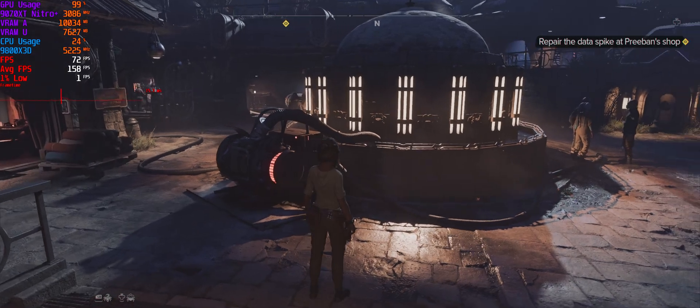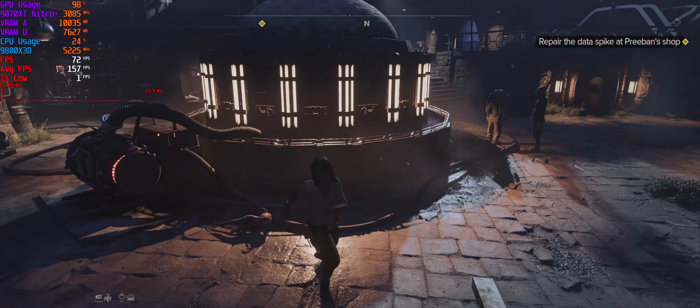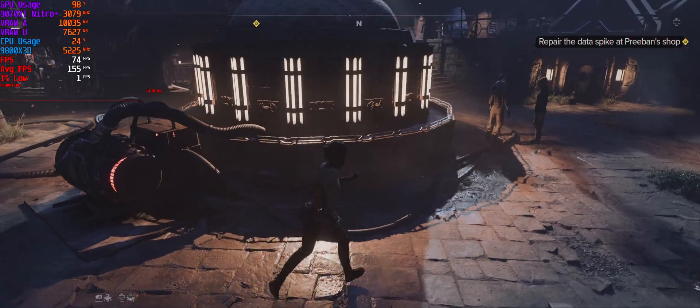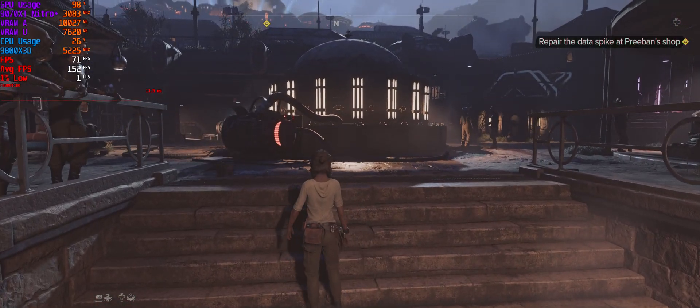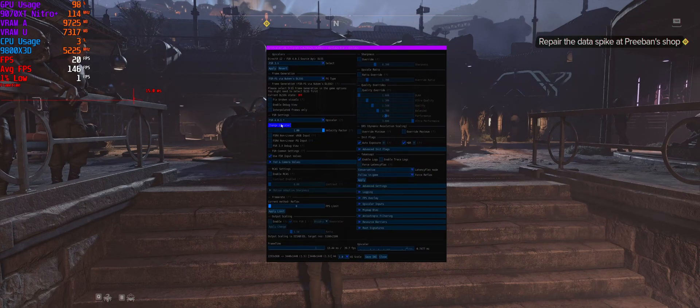Yeah, that is shimmering a lot worse than FSR 3.1 — these are the differences I was noticing before. That is dramatically worse. Press Insert to get that menu up, by the way. So you put it back to FSR 4.0.1 — you've got to change it there and save it.